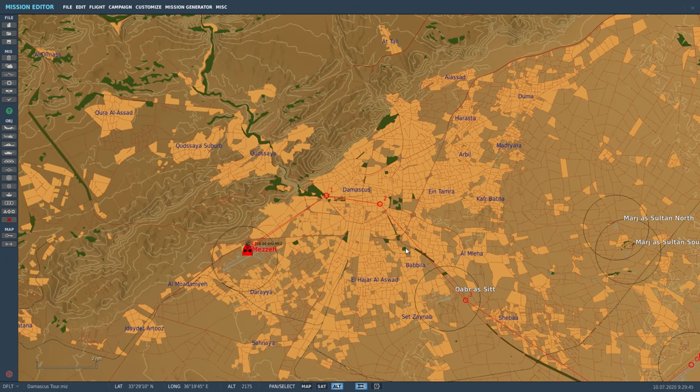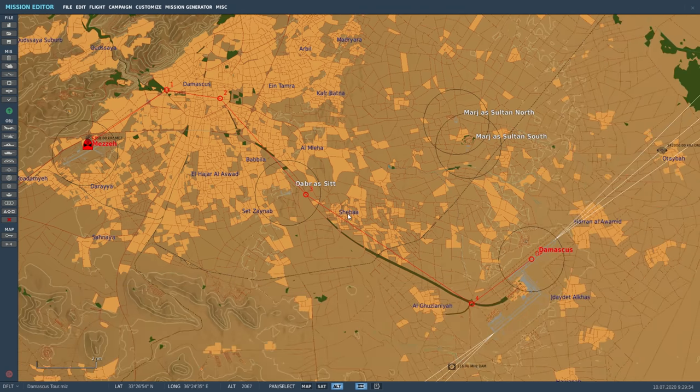The basic synopsis of this video is us transporting a VIP from Mzaa airfield in the west-southwest portion of the city. We'll go to the Umayyad Fountains, take a look at a couple of tourist traps, then follow the main highway from the city to the international airport. Along the way we'll stop at Kabar al-Sit helicopter base. Let's take a look at this in the game.